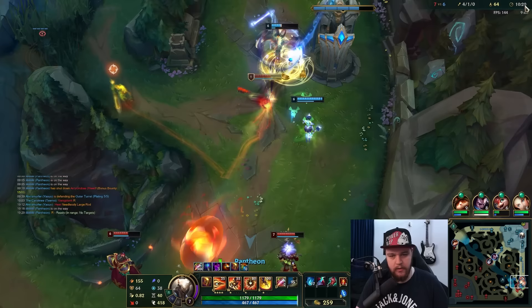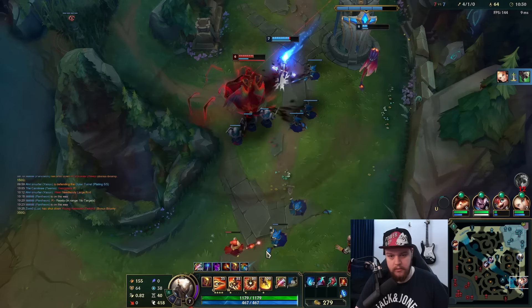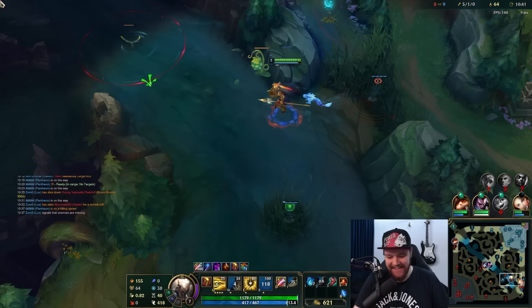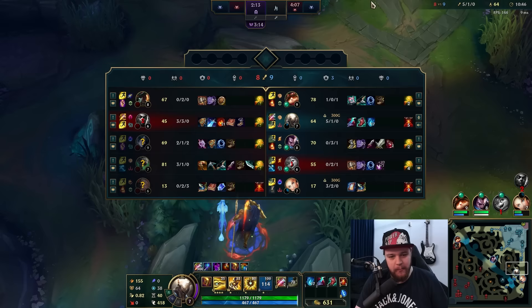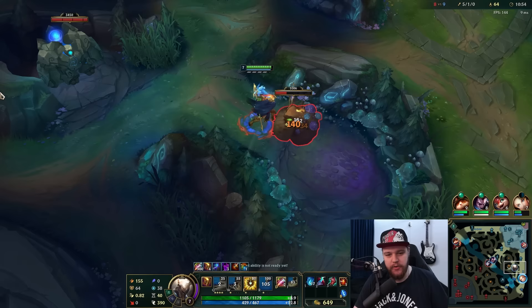I don't need anything else. I want to ult there quickly - oh, he's dead, he literally just died. They just casually walked into it. That's the power of Pantheon ult - you can just get anywhere quite fast, which is very good. I'm kind of surprised; the Twitch just hard-trolled. I would have gotten the kill on Twitch 100% if he doesn't just troll and die to the turret. Lux got the shutdown - not ideal.